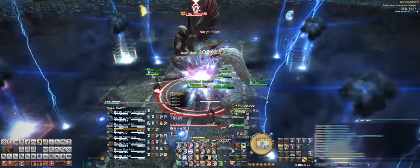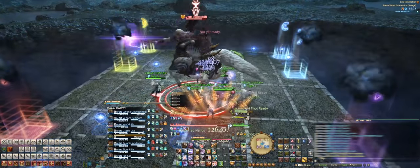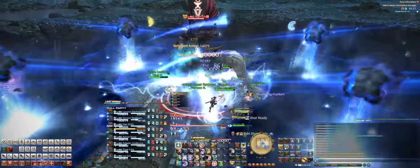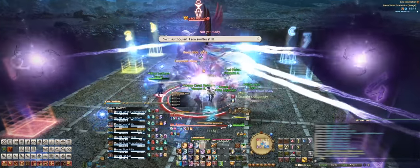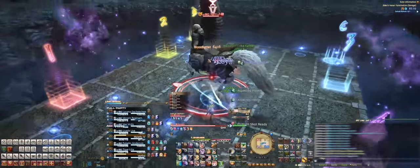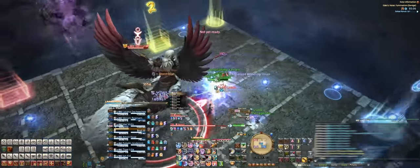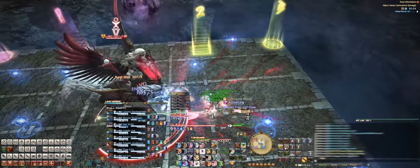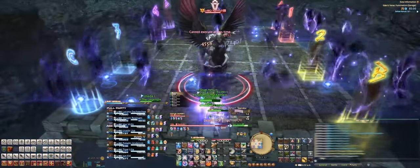Next up, there's a chance that he'll cast Fury's Bolt or not. This, in part, determines how we handle the next mechanic. So let's go over both versions. Ramu will then cast Tribunal Summons, which will spawn five horses on the edges of the stage — two on either side and one in the middle. The middle horse will dash through the middle and knock everyone back towards the outside edges. Depending on whether Ramu cast Fury's Bolt or not will determine whether you get a strong or a weak knockback.